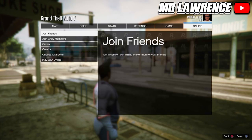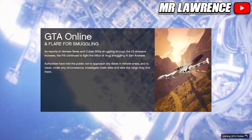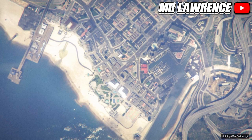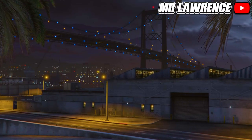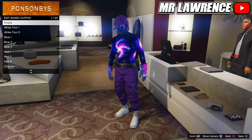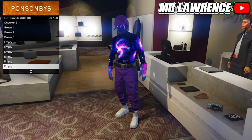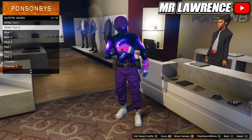When you are in story mode, go straight back to online. Once you are back in online, you will still have the outfit that you wanted to keep. So just save this outfit in slot number 20. If you did everything correctly, the other outfits are also transferred over.